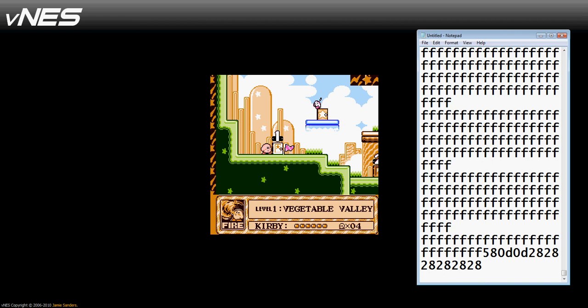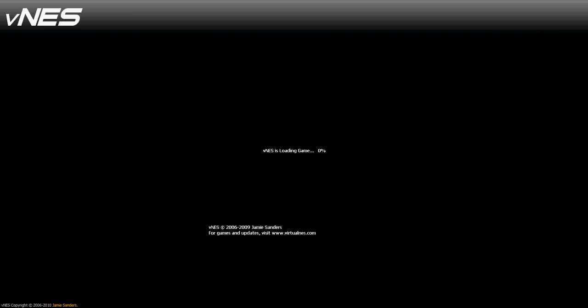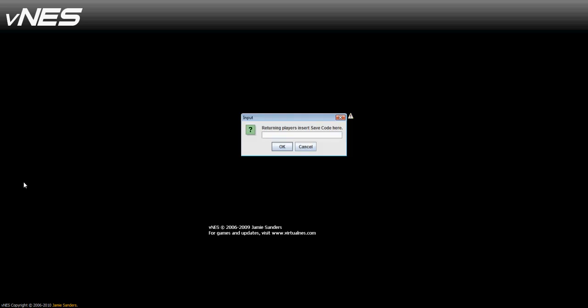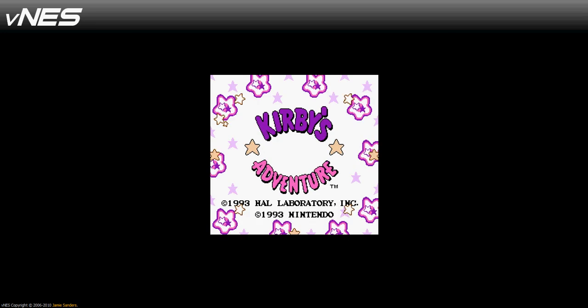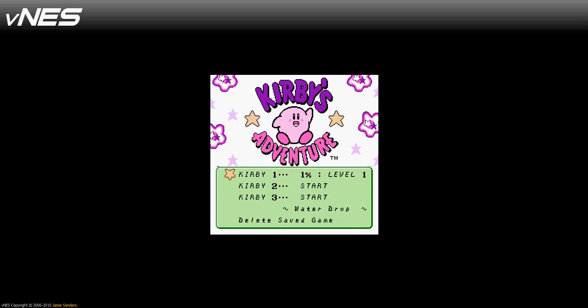And then the next time you want to play the game, you just go and paste the code in. So it loads up — hit Control and V to paste the code and hit OK. And our file's there.